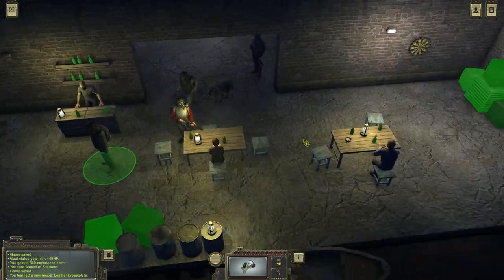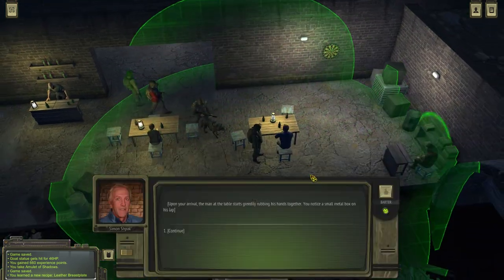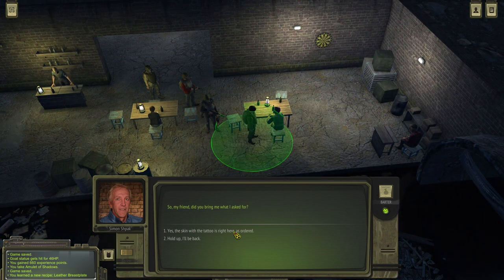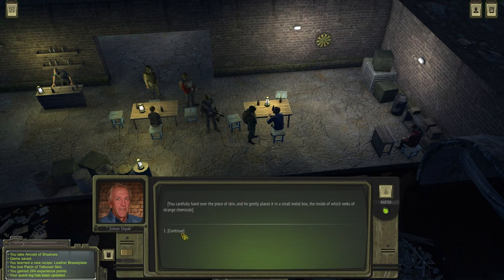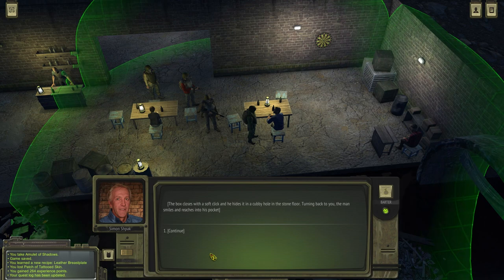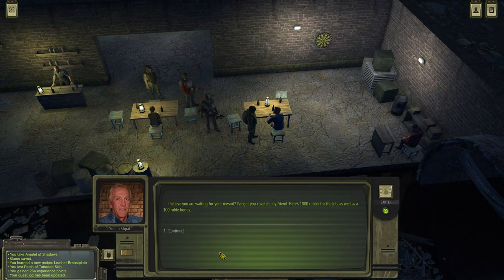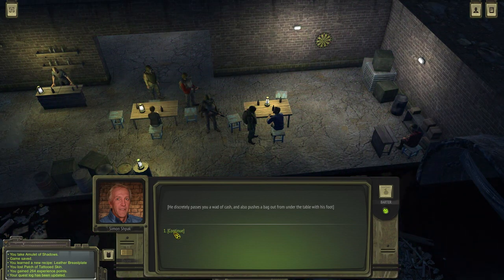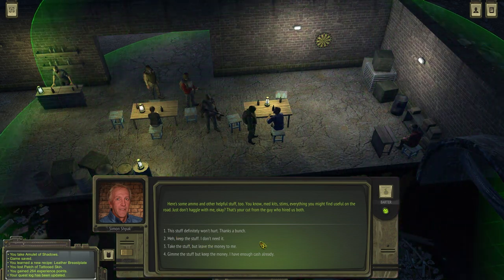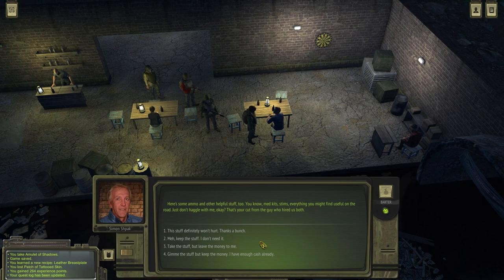Let's deal with Simone over here. Your skin? Yes, the skin with the tattoo is right here as ordered. 'Bravo, my savior. Give it to me carefully — don't mess it up.' You carefully hand over the piece of skin and gently place it in a small metal box reeking of strange chemicals. 'Awesome. But if you're waiting for a reward, I've got you covered my friend — here's 1,000 rubles for the job as well as a 100 ruble bonus.' He pushes a buck from under the table with his foot. 'Here's some ammo and other helpful stuff — medkits, stims, everything you might find useful on the road.'